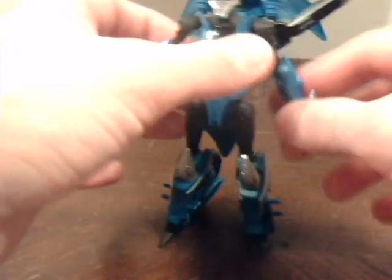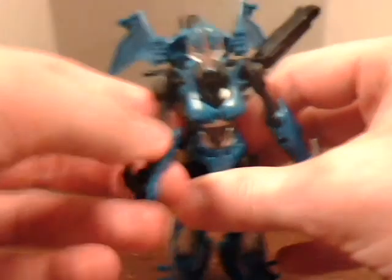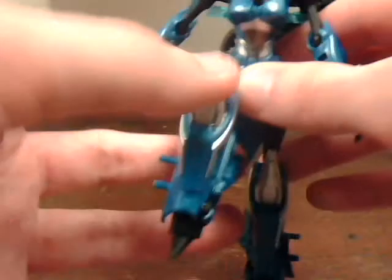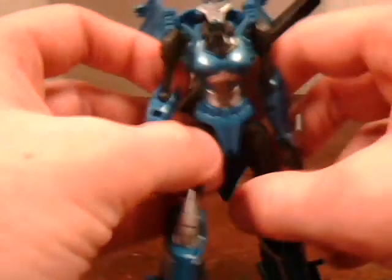As for poseability — the handlebars get in the way somewhat. She has a ball joint shoulder, so 360 degrees there. Single ball joint elbow, and a ball joint at her wrist. Ball joint at the thigh — this is as far out as it can go — a hinged knee, and a thigh swivel. Her neck is a ball joint, so there is some 360-degree movement. She can't look up, but she can look downwards, due in part to transformation.